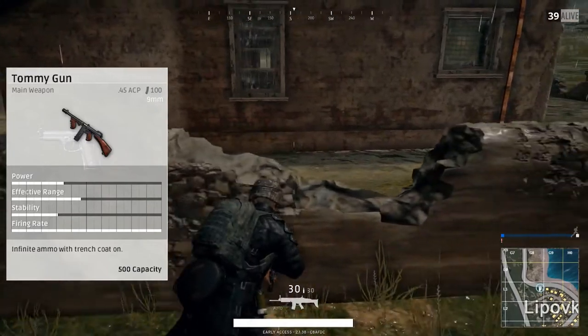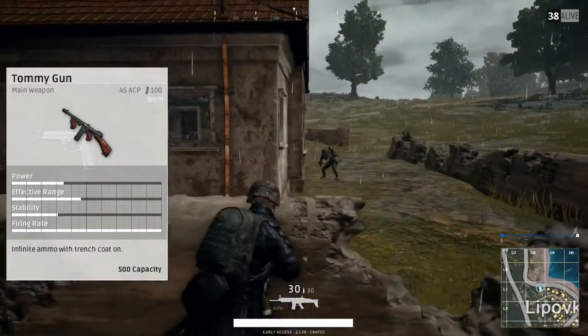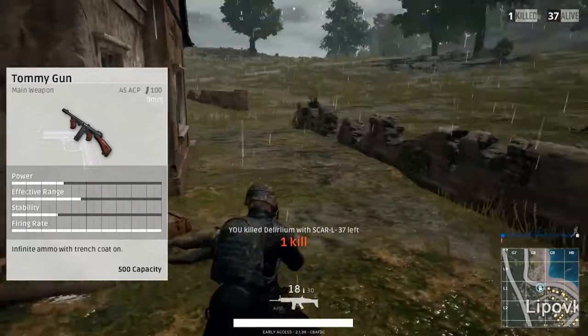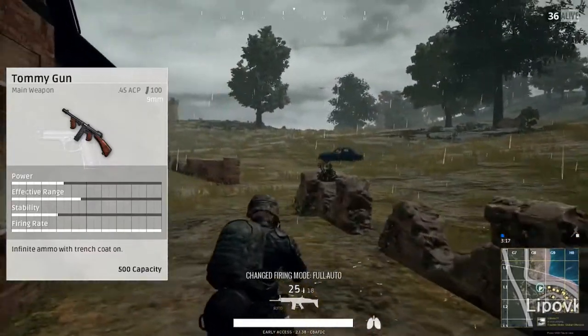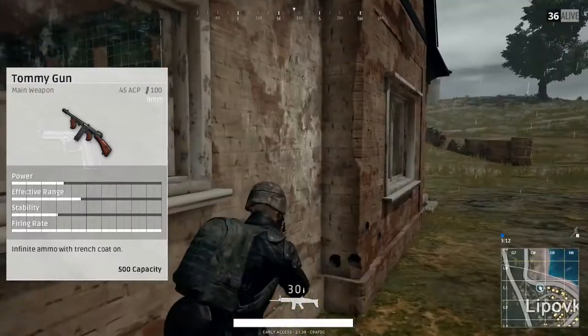You can put a suppressor, a compensator, and a flash hider, but you actually cannot put any type of sight on this gun, which is kind of a little not good. It would be a little bit preferred to have a sight on a gun — I'd rather take a UMP-9 with a sight on there as opposed to a Tommy gun with iron sights, because iron sights usually aren't too good.